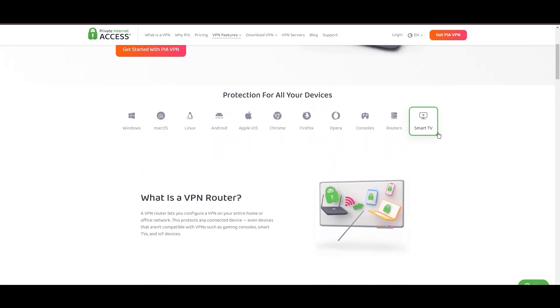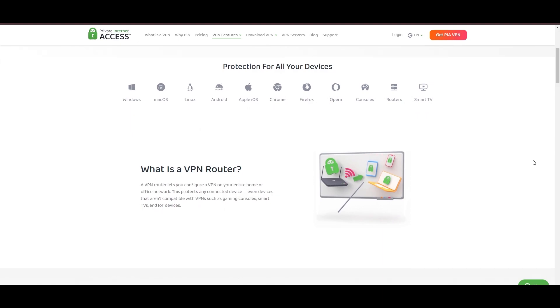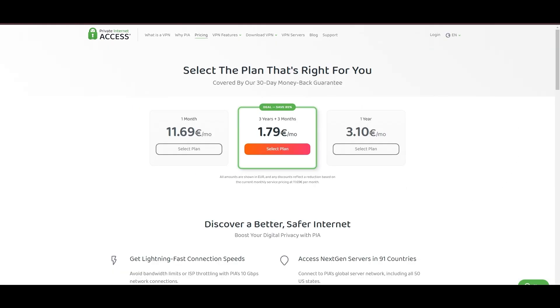PIA's pricing strategy stands out in the crowded VPN market, offering significant cost benefits, especially for those willing to commit long-term. In summary, Private Internet Access distinguishes itself with its unmatched server network and competitive pricing, presenting itself as an attractive choice for Fortnite players and general VPN users alike.